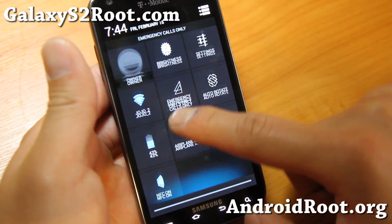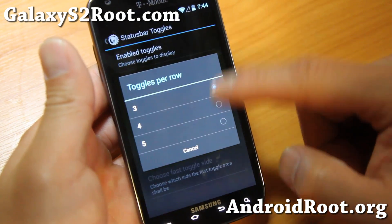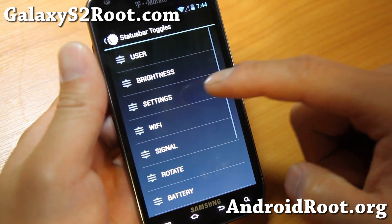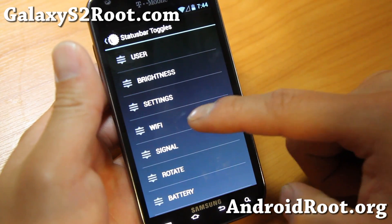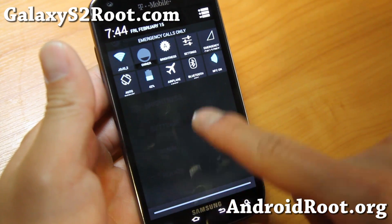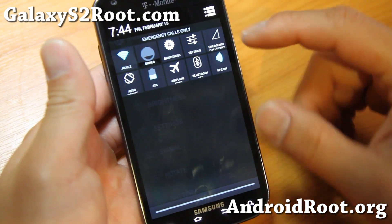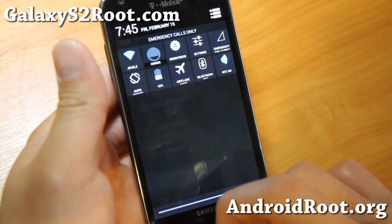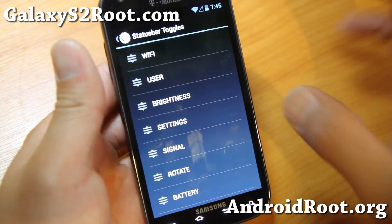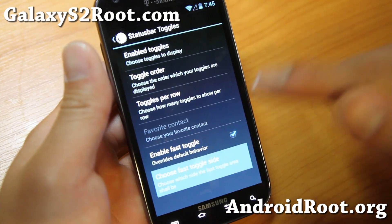If you want NFC at the top, simply change the order here. You can also change the toggle order — let's say you want WiFi first, just drag it up there. With standard Android 4.2.1, you can only get maybe a 3x3 grid. With this one you can get almost 5x6. That's a lot of toggles — I don't think you can even get that many anywhere else.